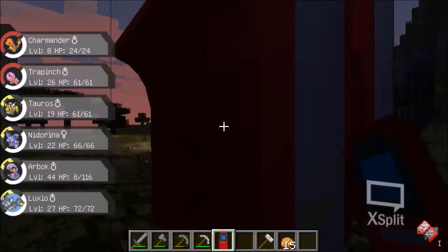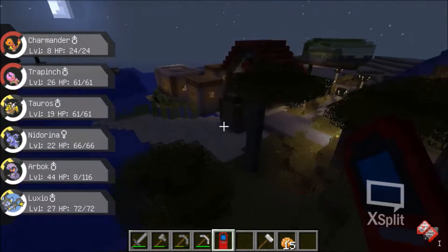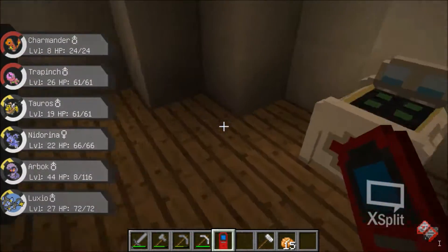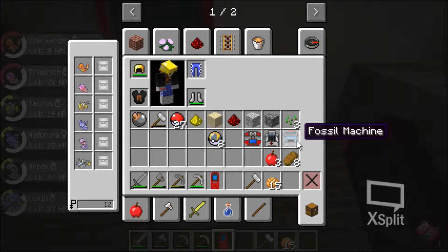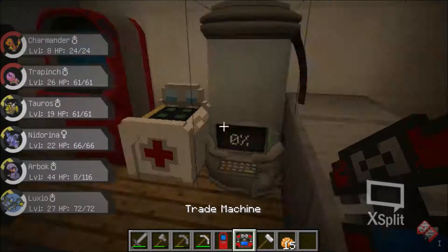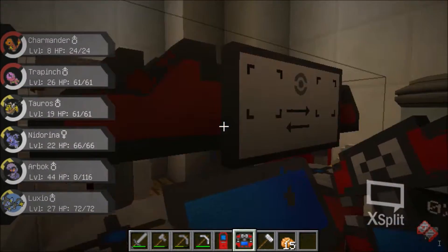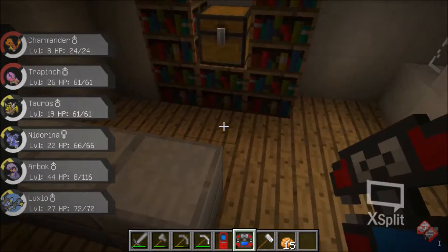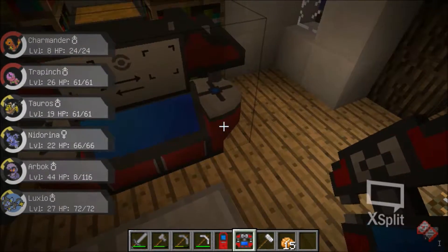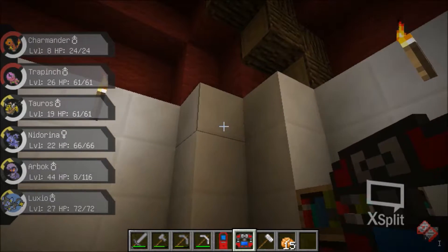Yeah, that's pretty much it. This is just something I wanted to show off and show you guys — just have a lot of fun checking out. I'm actually gonna do this — this is a poke healer, it's a fossil machine, and this here is a trade machine. I'll put it next to this wall. So if you want, I could turn this into like a server type of thing.